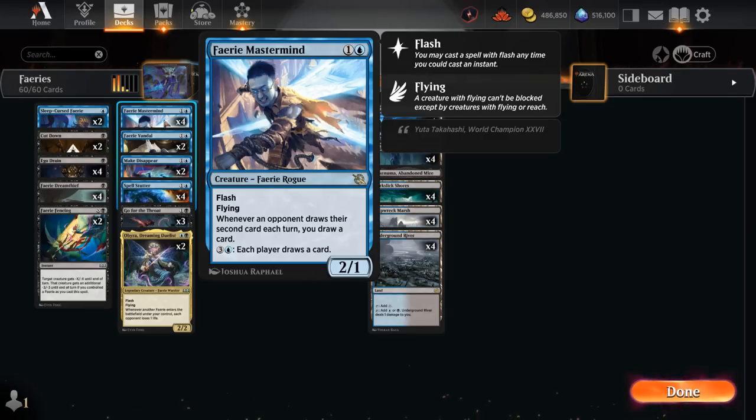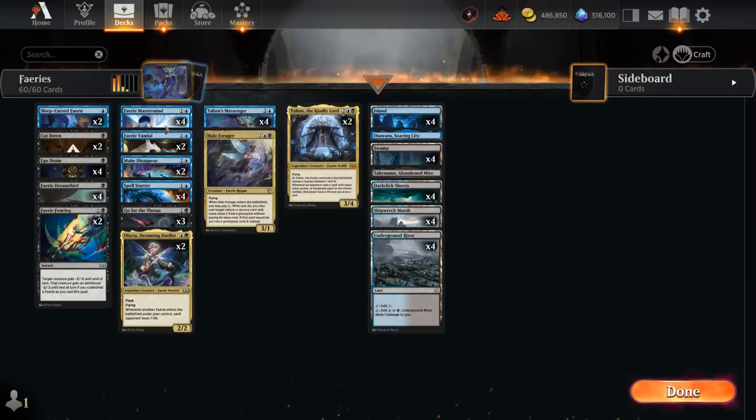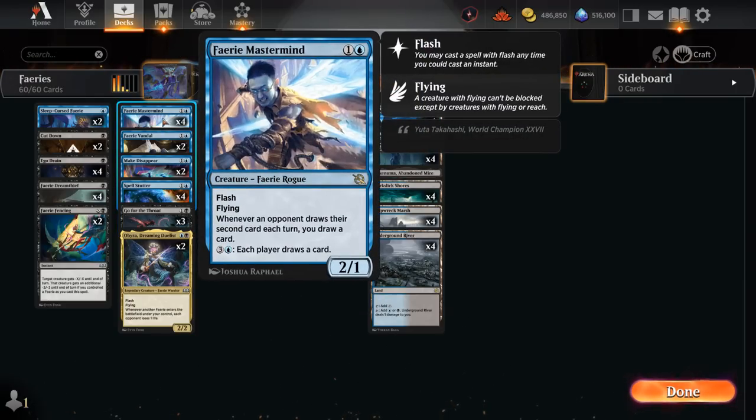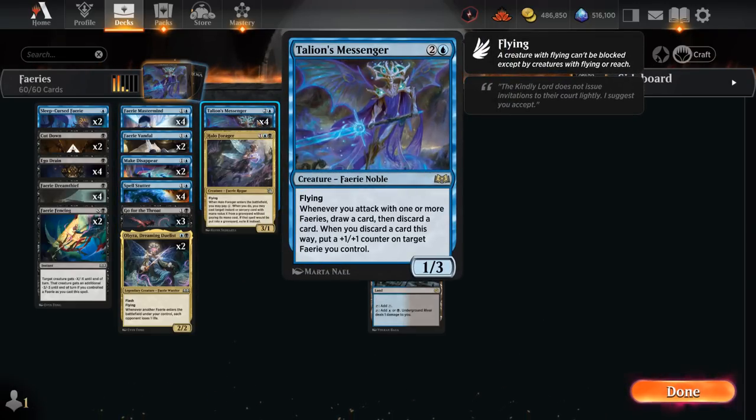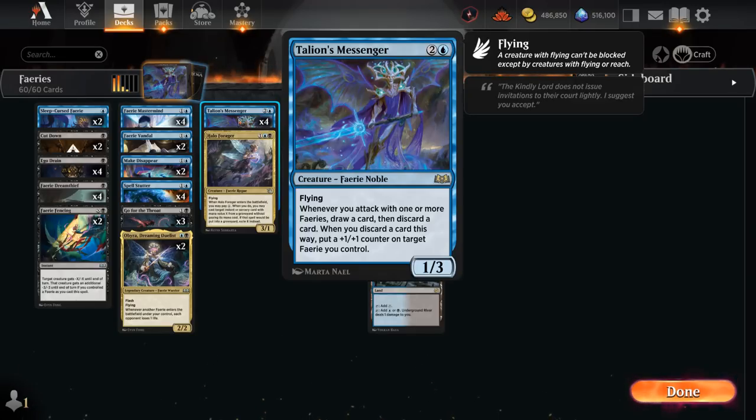All this card draw is great to enable our Fairy Vandal, a 1/2 Flash Flyer that says whenever we draw our second card each turn, put a plus one plus one counter on it. Mastermind is potentially a way to enable it, but the more straightforward way is to curve Fairy Vandal into Talian's Messenger, a 1/3 Flyer: whenever we attack with one or more Fairies, draw a card and then discard a card. If we discard this way, put a plus one plus one counter on a target Fairy. Messenger itself doesn't need to be attacking, so turn two Vandal into Messenger can result in two extra plus one counters on turn three. We can also discard lands, unlike Connive, and still get a counter.